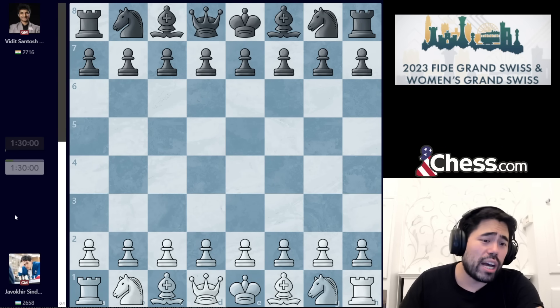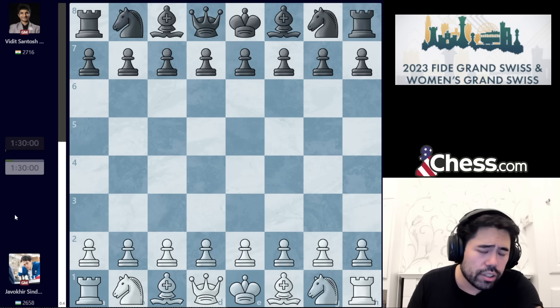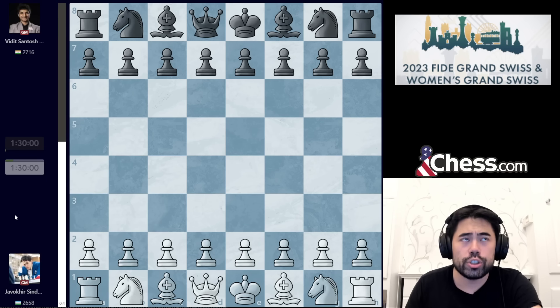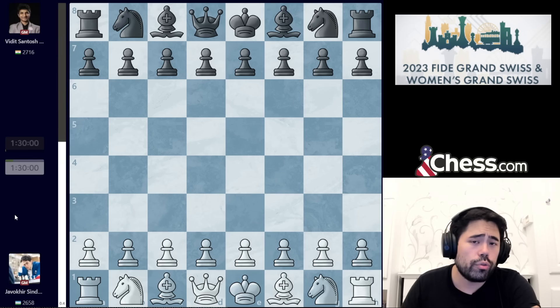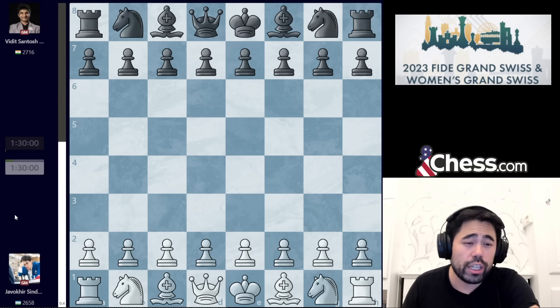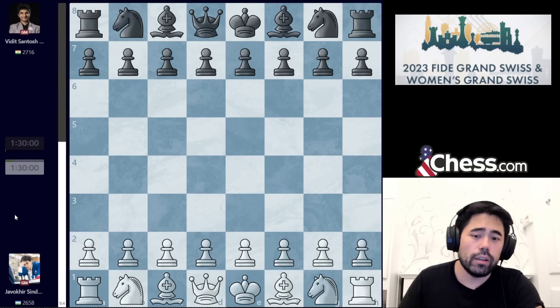Let's move on to the next game. On the scoreboard, the players tied for the lead included Vidit Gujrathi from India — a very talented player, a little bit unsung because of all the rising juniors like Pragg, Arjun, and Gukesh. He's having a very good tournament so far. After losing the second round to Erwin L'Ami, he actually won three or four games in a row and is tied for the lead going into this round. He's playing against Uzbek junior Yavokir Sindarov, who won a great game against Sam Sevian in the previous round, which we covered in the last recap.